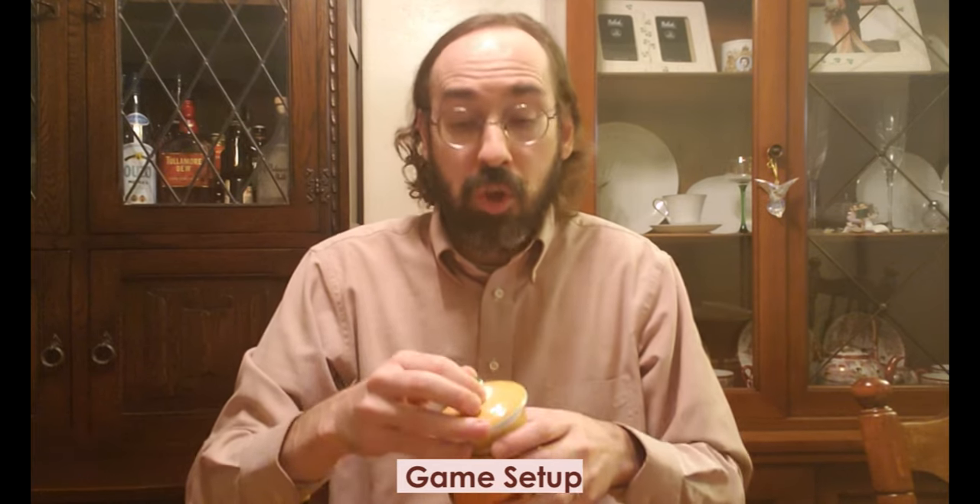For setup, what you need are two dice — six-siders — and a pot to throw them in. I just borrowed a cup and lid from some dishware. You want this because players need to be able to throw the dice, look at them without anyone else seeing, and then cover them again before passing them to the next player. This is because MIA is a bluffing game, originally a gambling game.